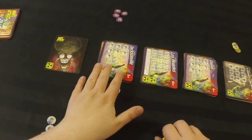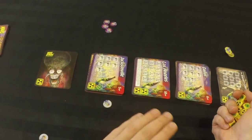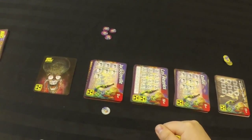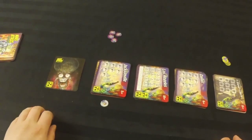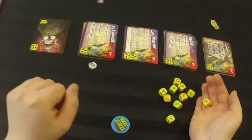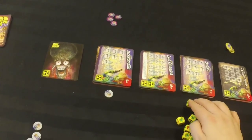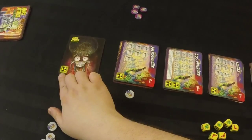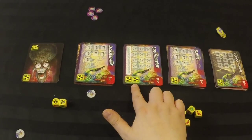You can only attack one city on a turn, and when you conquer a city your turn is over — you can never conquer more than one city on a turn even if you have extra dice. So we roll all ten of our dice. The first thing we do is look at our nuke symbols and compare them to the nuke symbols on the cards. In this setup there are six nuke symbols in the corners across the cards — that's where we look. We don't count the nuke symbols in the middle of a card.